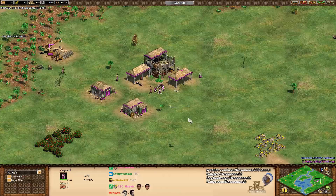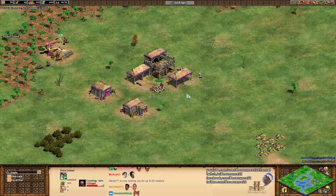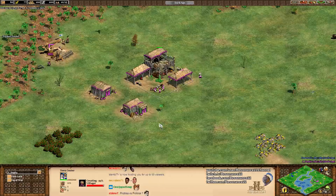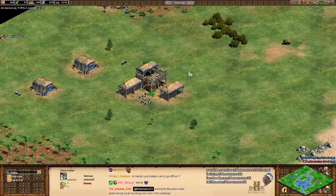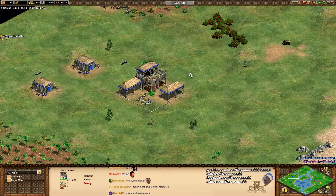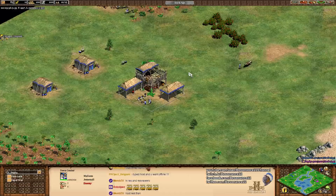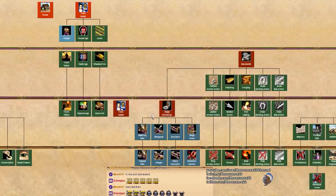Overall the civilization has a fairly decent early, mid, and late game. If I had to pick their weakest point, it would probably be the mid-to-early game. I think the Celts are strongest in the late game due to the way their tech tree is structured. They have some of the best siege in the game with Furor Celtica, which gives their siege weapons 40% extra HP. This gives them one hell of a death ball — the Celts are known for their Halberdier plus Siege Onager death ball, which is quite difficult to counter unless your civilization has bombard cannons. They have a very, very strong siege line.